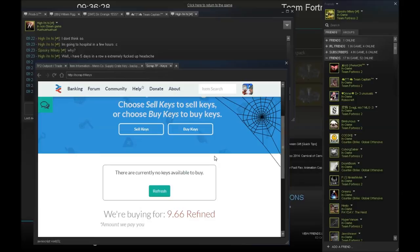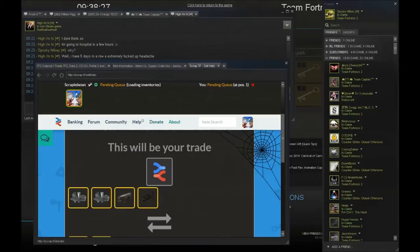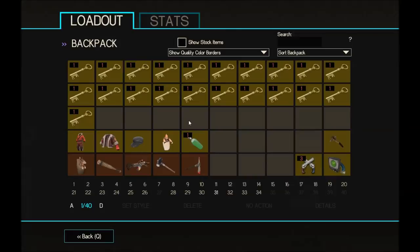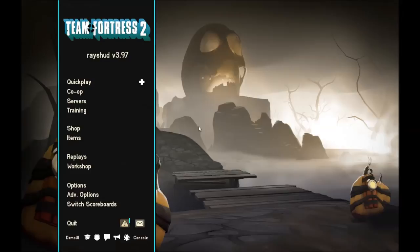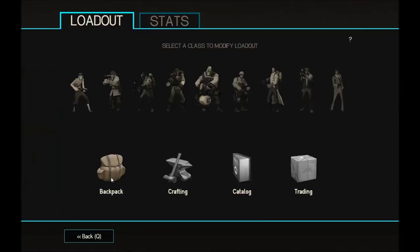Just to get rid of these two hats that seem really hard to sell, I'm going to sell them both to scrap.tf for 2.44 together — that's 1.22 each, only a scrap off the actual price. I got them discounted so that should be fine, I probably still made profit off them anyway. A nice simple 2.44 refined.